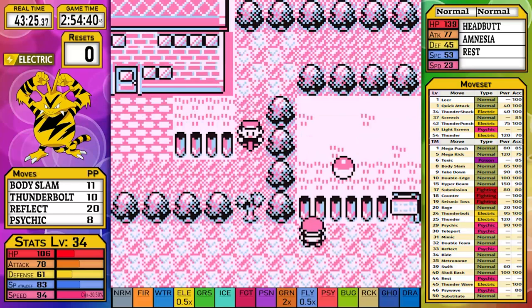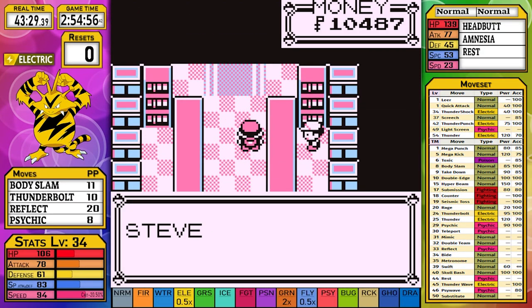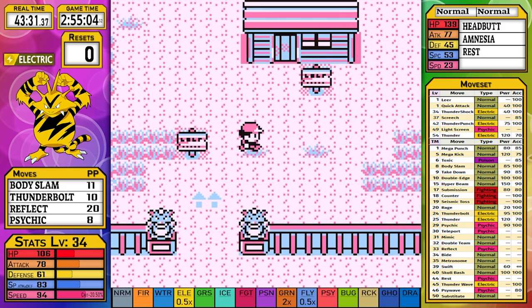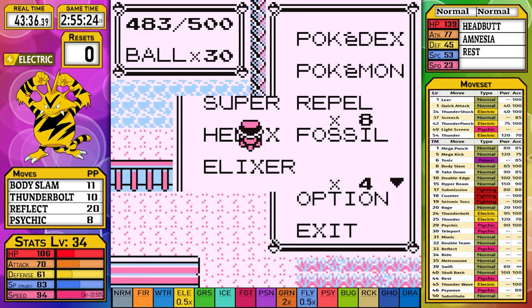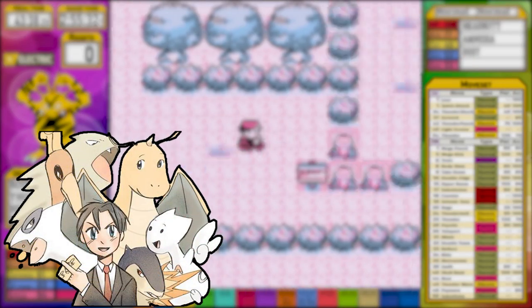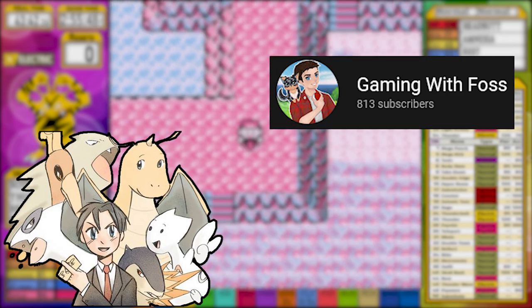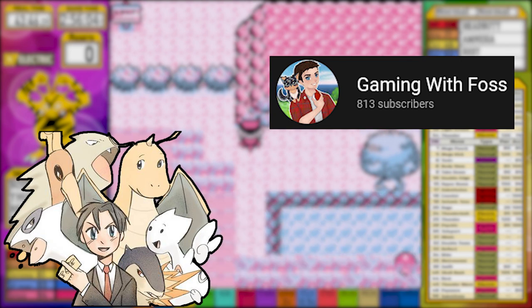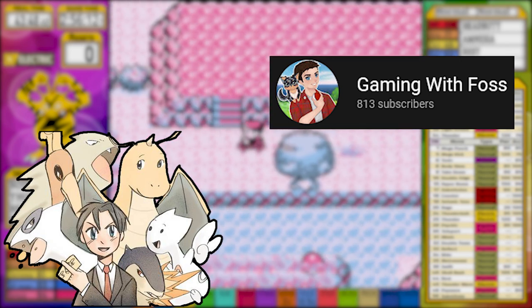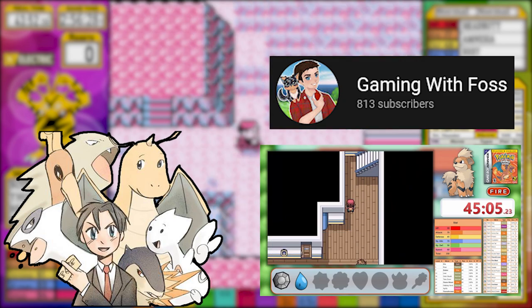With our new Pokeflute in hand, we head to Fuchsia City and through the Safari Zone. As always, I make sure to grab the Carbos, Protein, and Surf. Today's Creator Shoutout is Gaming with Foss, who attempts to beat all kinds of Pokemon games with different formats. After defeating a rival, I head into the Captain's Core to grab the HM for Cut.